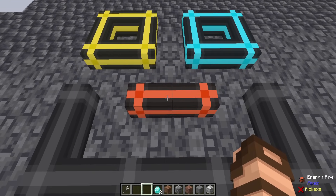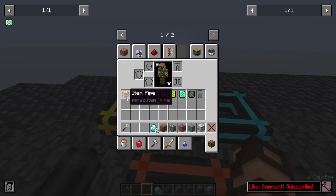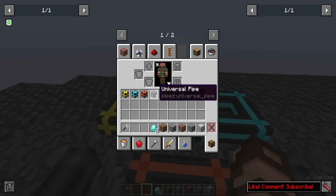How does this mod work? Well, you first make yourself some pipes. There are a few types: item pipes, which are designed to move items; fluid pipes, which move fluids; energy pipes, which move various types of energy; and then universal pipes, which can move any of the previous ones as well as all of them at the same time.